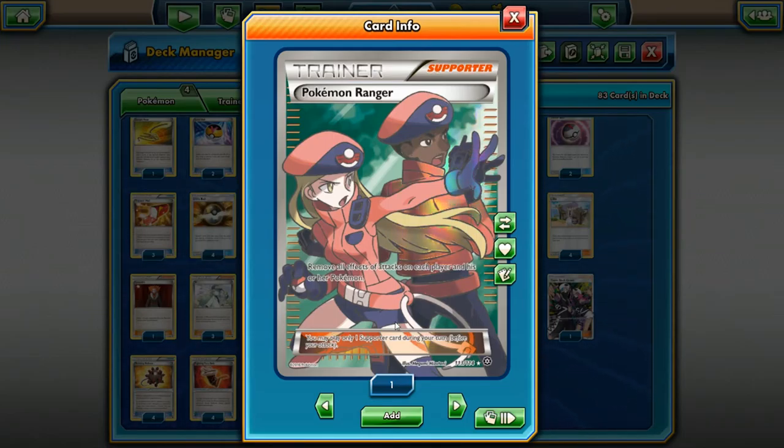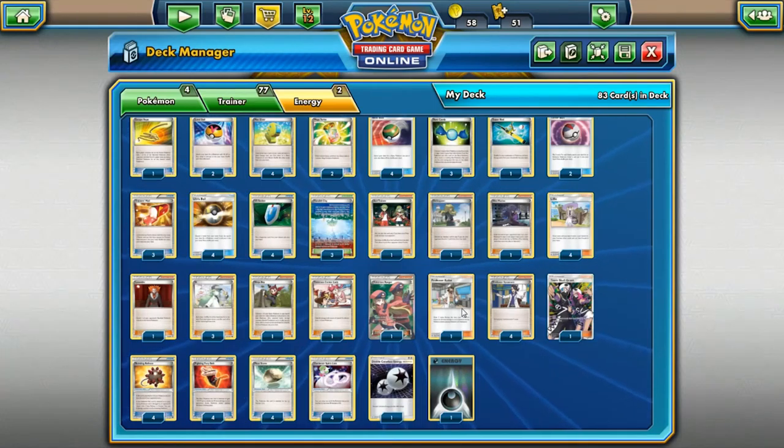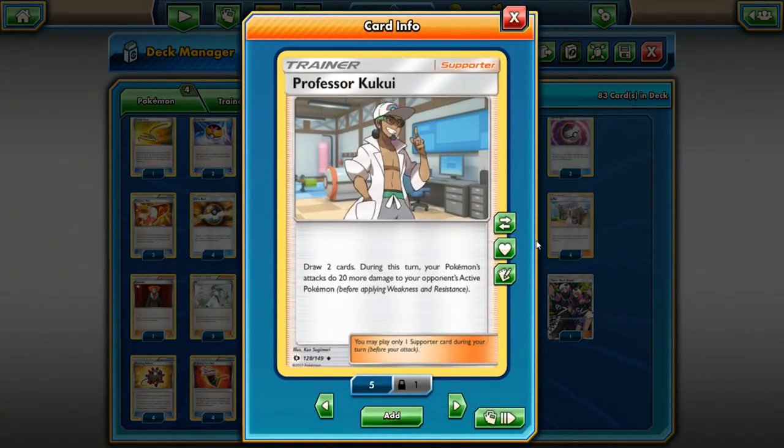Pokemon Ranger is a card ran a lot in Expanded, not as much in Standard. But if you know you're going to go up against a lot of Jolteon or Glaceon decks, or if Water Box is popular and you're playing Evolutions, running a Pokemon Ranger is not a bad idea. It removes all special effects from attacks on your Pokemon. It's also good against Giratina if you ever play against the Giratina Dark Cry deck.